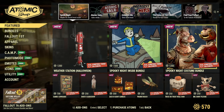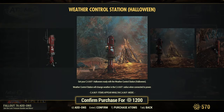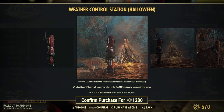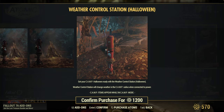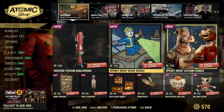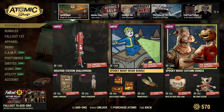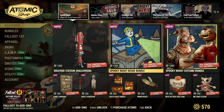We've got a Halloween weather station. I'll have to wait and see what this looks like at Tonic's video when they release it. For 1200 atoms, I'm not sure — is it orange or is it just a spooky nighttime look? Depending on if Tonic buys it, I'll have a link in the description below to his video, or if I can find somebody that has one while doing my dailies.